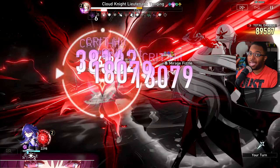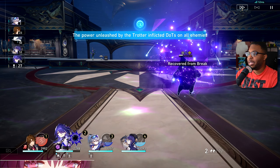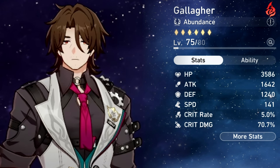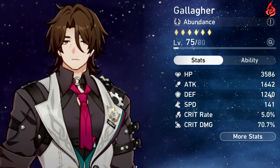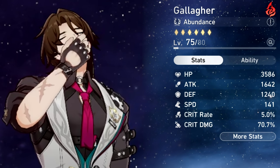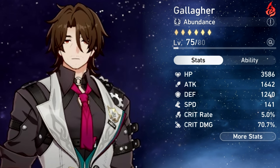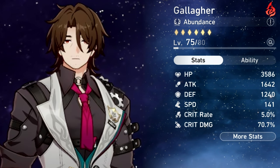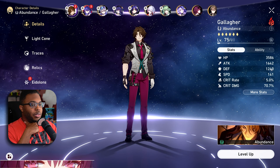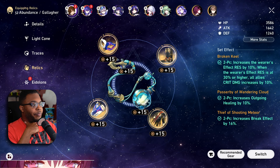Let me show you guys some other characters. My Gallagher is not level 80, so he doesn't have max break effect. But you see I have a solid 3,500 HP, over 1,000 defense — attack is whatever, but I would like it to go up since he does some moderate damage. In a perfect world I'd have crit damage, crit rate, high speed, high defense, around 2,500 attack, and high HP. My break effect is over 100 and I'm running an ERR rope. Gallagher has a lot going for him.